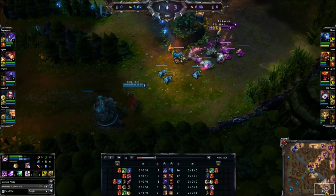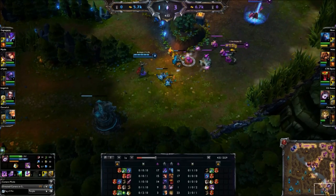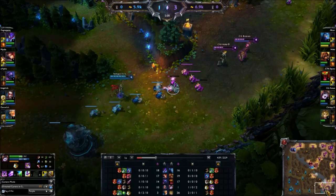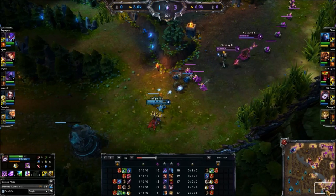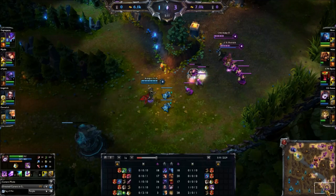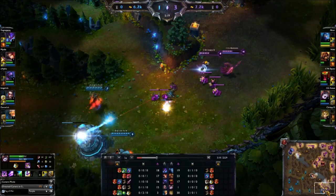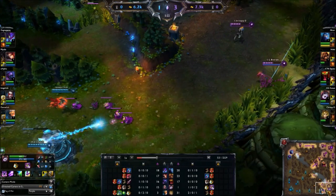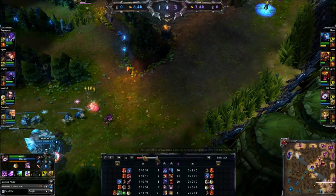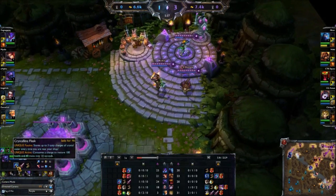In the laning phase, just max your Q. I tend to level Q then E then Q back to Q as shown in the abilities. You basically want to just harass, harass — especially against Vayne-Nunu lane. One of the nice things about Lulu is that she has everything a support needs. She has an amazing ult which knocks people up and provides a great amount of HP — on a tank it gives even more effective HP. You have your Q to slow, your W for a speed buff or to polymorph, and your E is a shield.